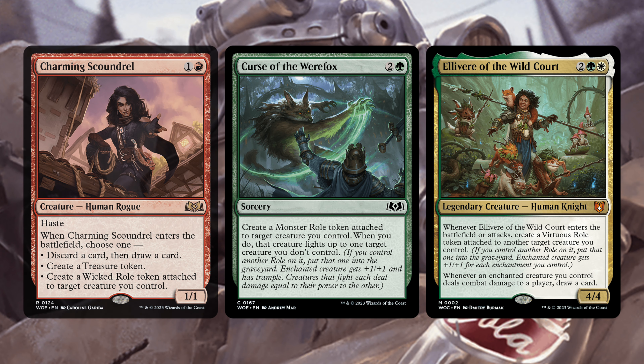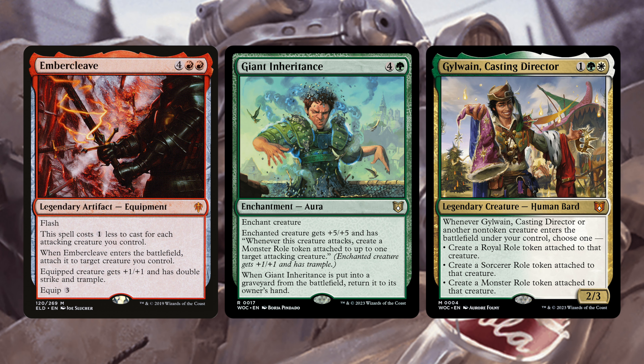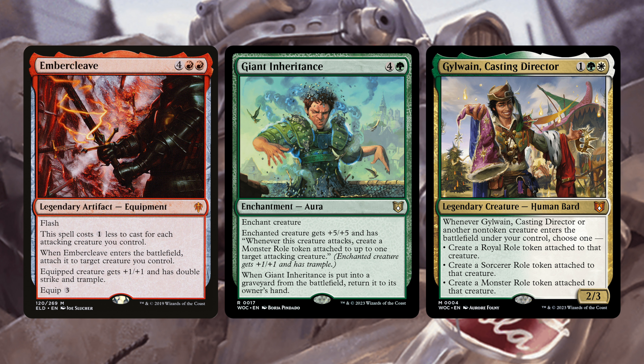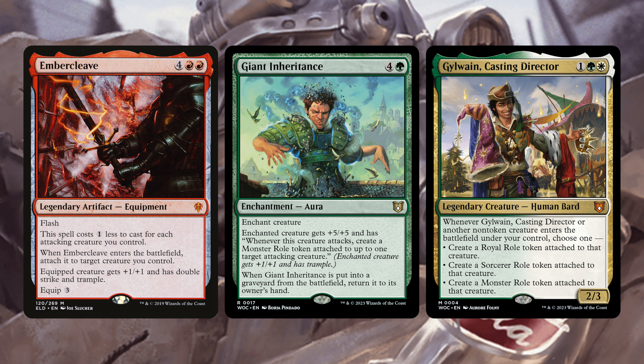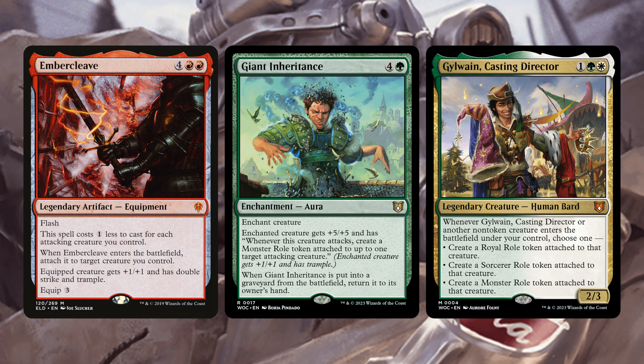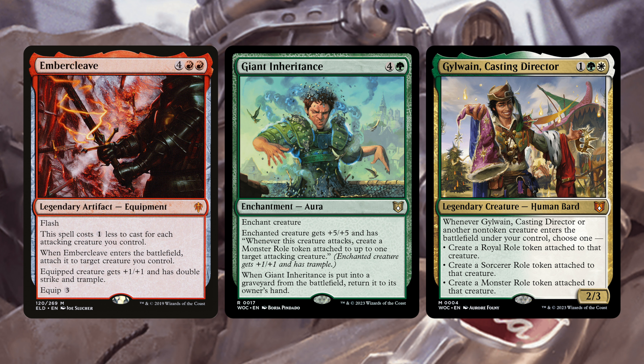Next we have Ember Cleave, Giant Inheritance, and Gladwain, Casting Director. Ember Cleave is a four red-red legendary artifact equipment with flash. It costs one less to cast for each attacking creature you control, and when it enters the battlefield attach it to a target creature — equipped creature gets +1/+1 and has double strike and trample. This is a game ender because we're creating a ton of tokens, so it's basically going to cost two red-red at flash speed. Giant Inheritance gives the equipped creature +5/+5 and when that creature attacks, create a Monster Roll and attach it to a target creature. When Giant Inheritance is put into a graveyard from the battlefield, we return it to our hand.